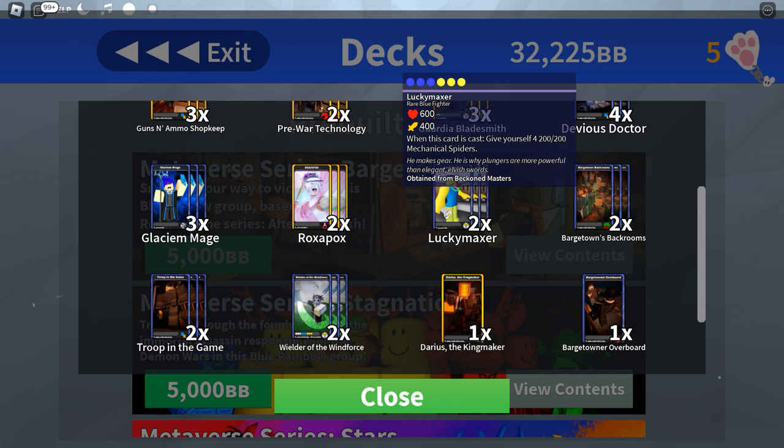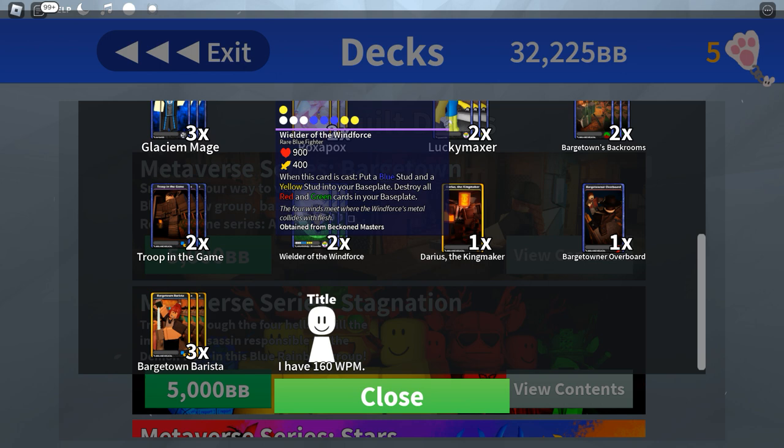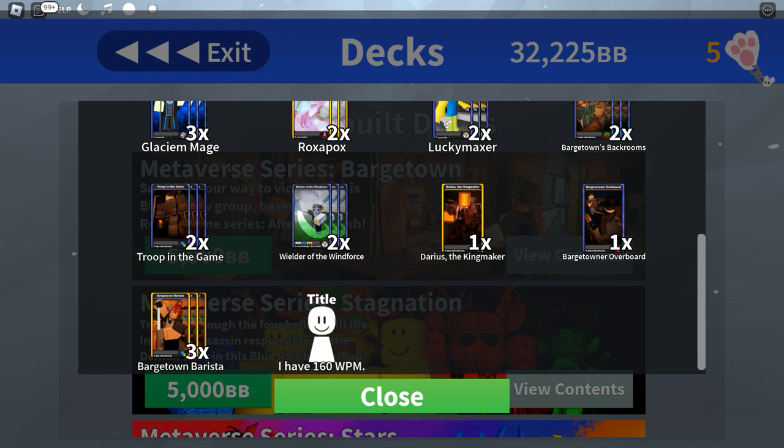The only other non-Barge Town card is Wielder of the Wind Force, which is very good for blue and yellow synergy in decks that use both those studs primarily. When you purchase this deck you also get the title 'I Have 160 WPM,' which means words per minute — a typing speed reference, and honestly a very interesting title.